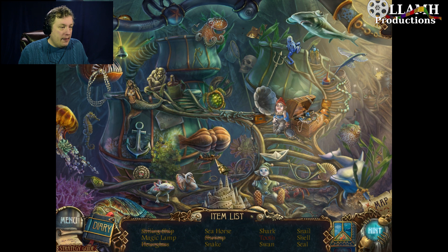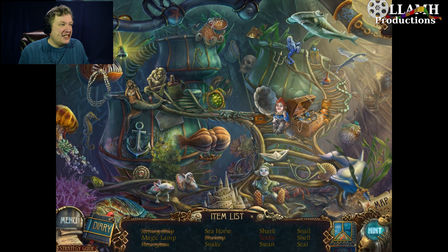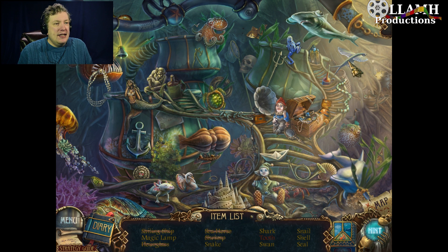Now the magic lamp. Or a seahorse and a snake. Is that the snake? No, that's not the snake. There's a seahorse though. A shark, a tooth, and a swan.